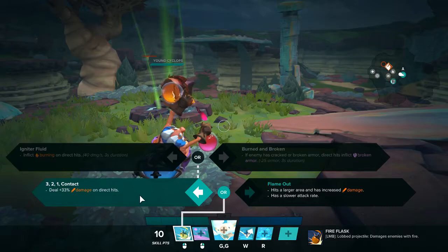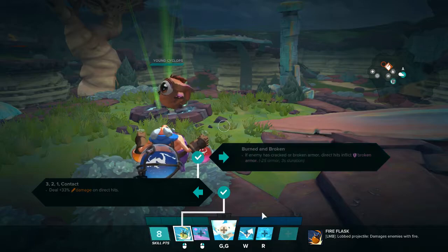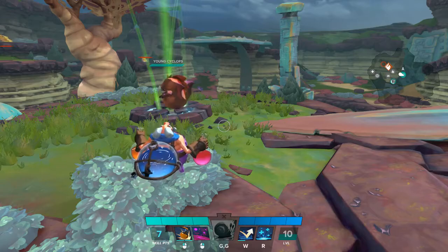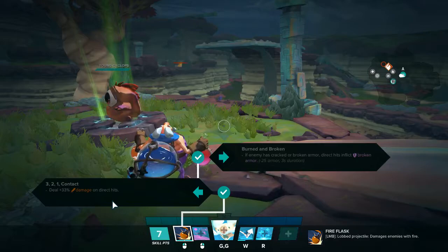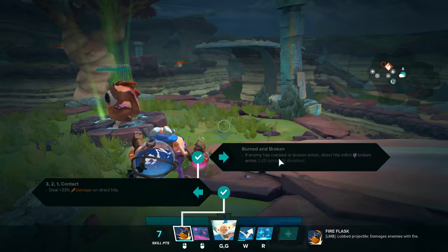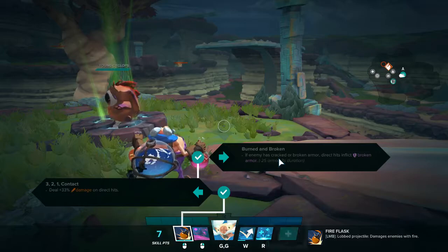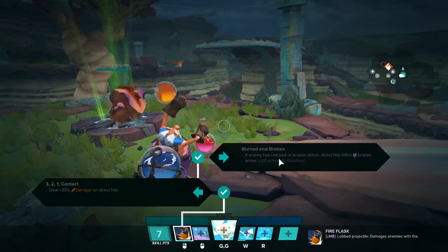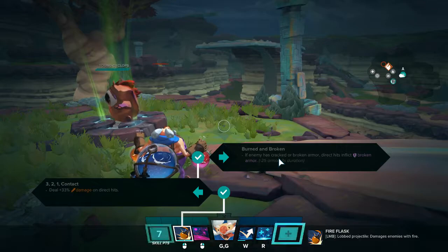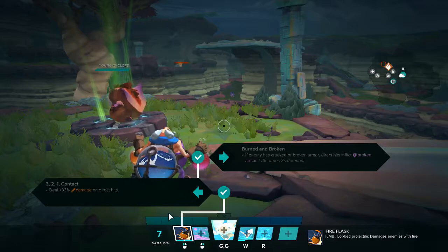The first three upgrades are 3-2-1 Contact, Burned and Broken, and then I take Bounces Off Me. At level 3 — which you generally hit by the first team fight if you summon all your creatures — you've got an extra 33% on direct hits. If you do the combo, throw at them and hit them with a direct hit, you'll crack their armor. Against an unbuffed regular non-tank hero, you'll get a 15% damage boost to anyone doing damage to them. Against a tank or someone with an armor buff, you're getting basically a 25% damage increase to whatever you're hitting. This does great damage early on and will win you a lot of team fights in your first engagements.